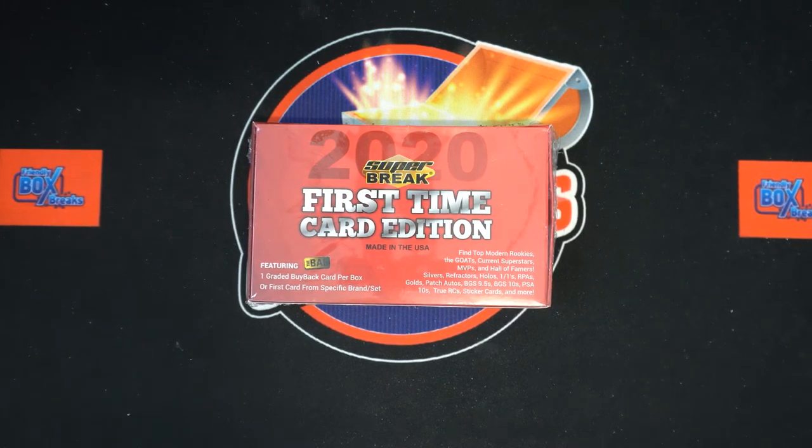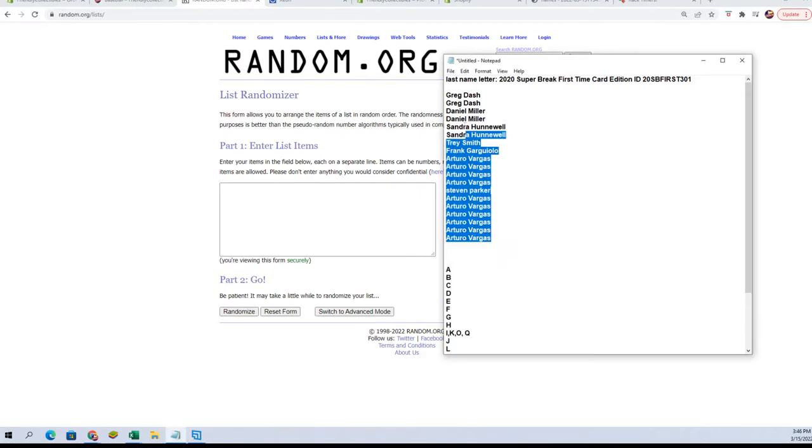Here we go — 2020 Super Break First Time Card Edition Box 301. We've got owner names, we've got our last name letters. We're gonna shuffle them random — seven times each — pair you up on the spreadsheet, and let's get to the randoms right now.